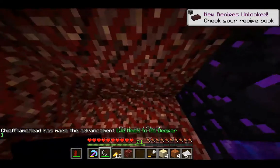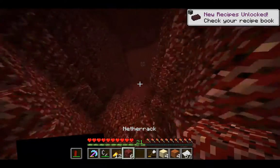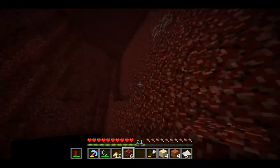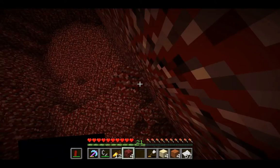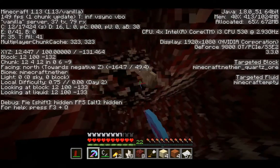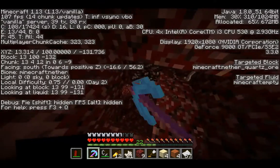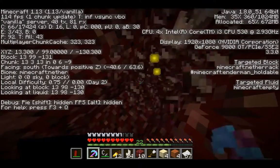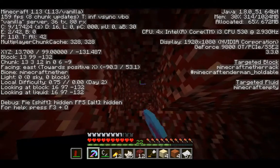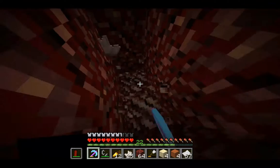Right away I see some Nether quartz — that's good. I'll go collect some of that so when we have full enchanting we'll be able to use those levels. This is an interesting little area. I'm hoping we can find a Nether fortress so we can get some blazes, and then we'll kill some endermen and go fight the Ender Dragon. That will be in episodes to come. There's some more Nether quartz we can mine.